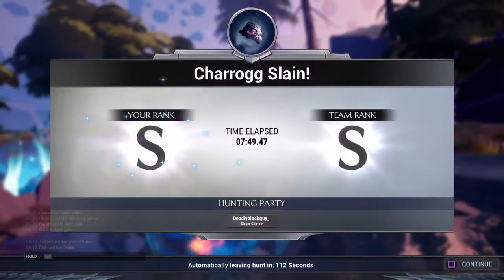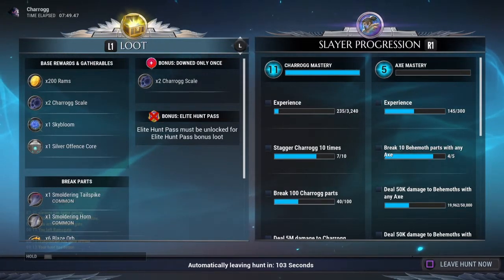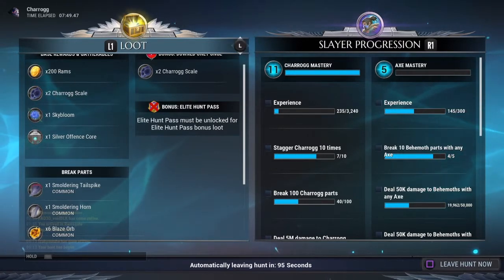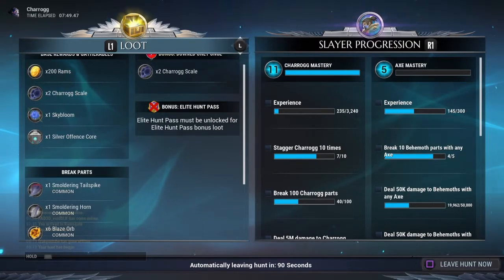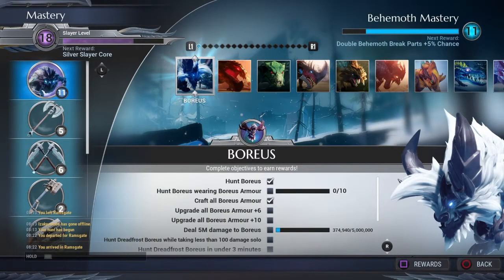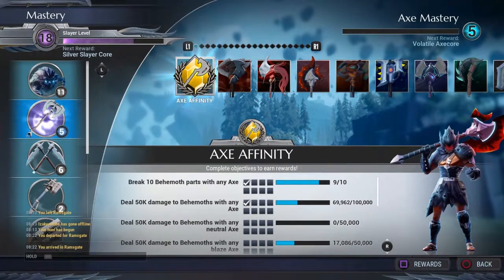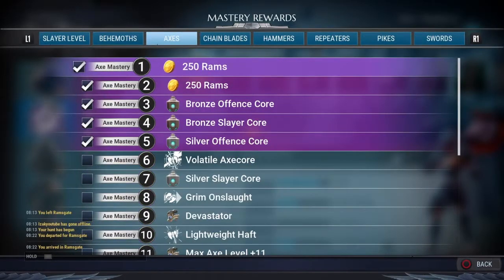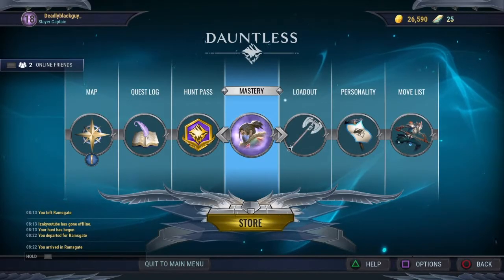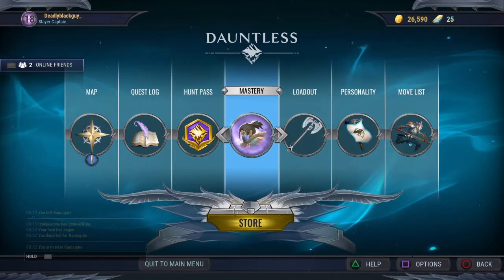I did that in seven minutes and got an S rank. As you can see my Charrogg and axe mastery went up — my axe mastery definitely went up three levels. I got six blaze orbs — I'll leave a link in the description on how to get them. My slayer level went up a lot. I'm already level eighteen so it's hard to level up the higher you go, but you can see this does work. If I had hit axe mastery level six I would have gotten an ability. If you like the video please leave a like — it helps out a lot. Subscribe if you want, I'll be having more Dauntless videos coming soon.